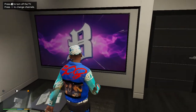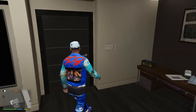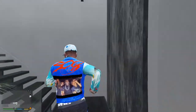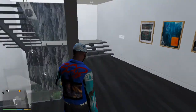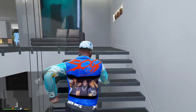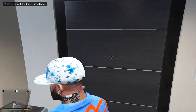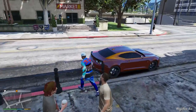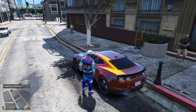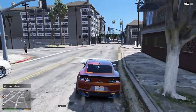Just to make sure it works, I'm gonna go to another interior. Let me turn this one off and leave out. Shout out to whoever made that 2021 Camaro — that's what I'm driving right now, from GTA 5 Mods. Let me exit. Okay, I'm back on the street. Let me go try this at another interior.